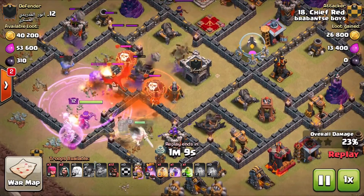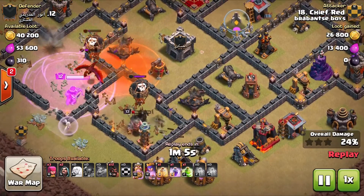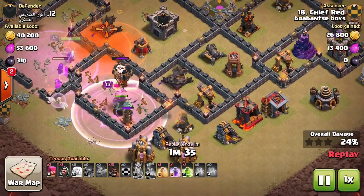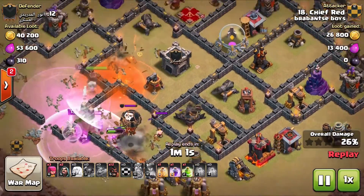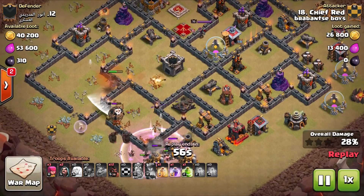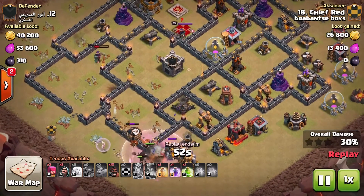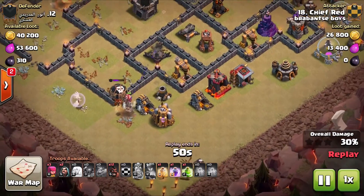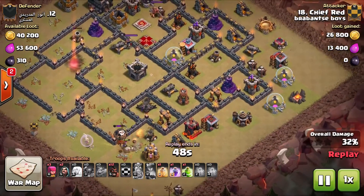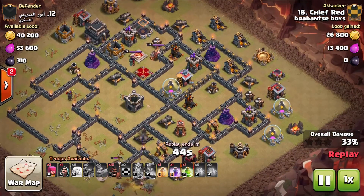This is the danger of the PEKKA walk: if you don't create that funnel and bring in wall breakers or jump spells, the king and the PEKKAs go around the base, everything gets lost, and you can tell the raid is over — it's not going to get three stars. How do you account for it? Bring a baby dragon, bring extra wizards — any way to create that funnel.